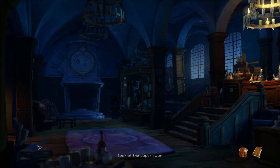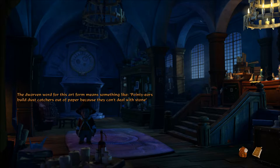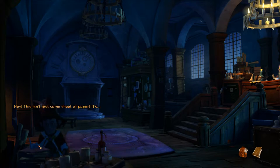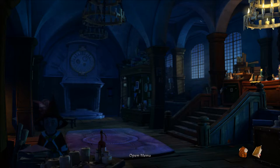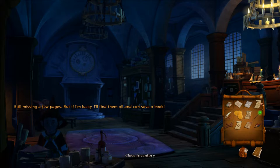Well, the only thing I see here is the paper swan. Oh, we've got some origami going on over here. It's an elf art form — a woven word for this art form means something like 'pointy ears build dust captures out of paper because they can't deal with stone.' This isn't just some sheet of paper — it's another book page! I'll take it with me. Still missing a few pages, but if I'm lucky I'll find them all. I can save a book.